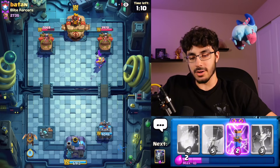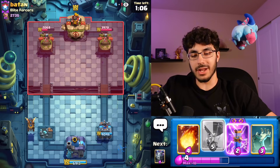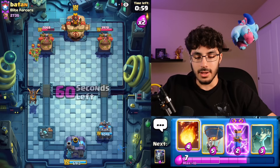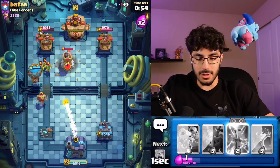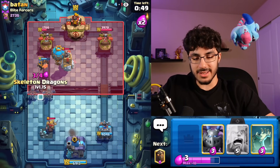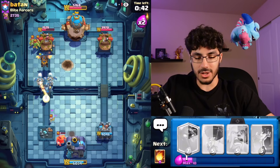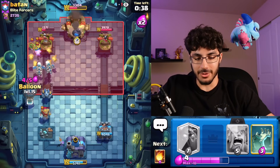We just need to get our Skelly Drags going for good value. I think he's probably gonna go Magic Archer first to cycle back to another one. We'll go Balloon like this — maybe Fireball down here, Evo Zap as well to deal some good damage to the Bomb Tower. Then Skelly Drags — the Knight is currently out of hand so he's gonna Tornado to the King Tower, and hopefully we get some good Skelly Drags interactions.